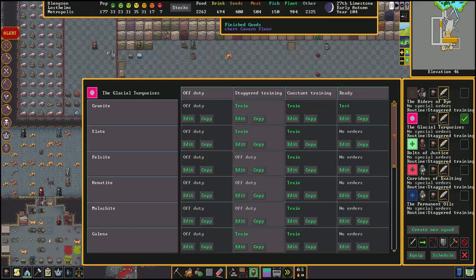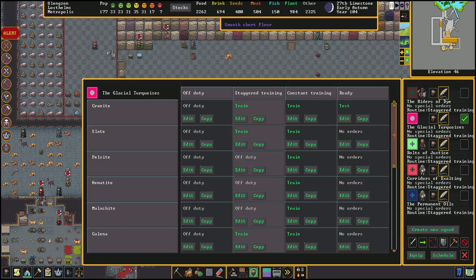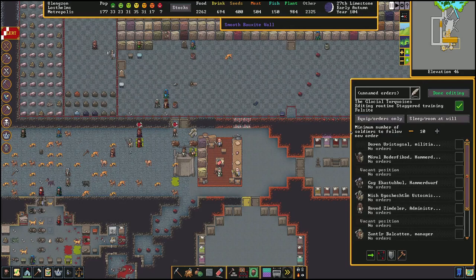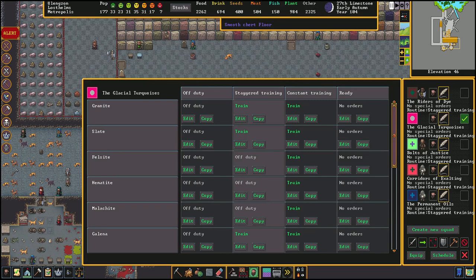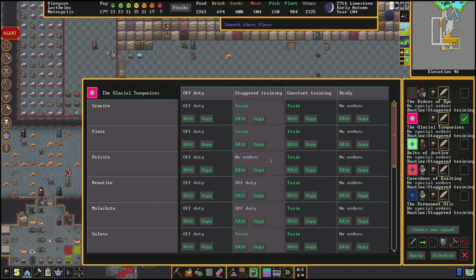For the next trick, if you're using stagger training where your military is training sometimes and off duty other times, one thing that can be awkward is if you see 'equip all orders only' — that means they will only wear armor if given an order, otherwise they wear their normal outfit. That can be annoying because if you get attacked and want them ready on the double, they have to go get their armor, put it on, and that wastes time. So what I like to do is go to 'off duty,' edit it, and set them to always have their armor on.